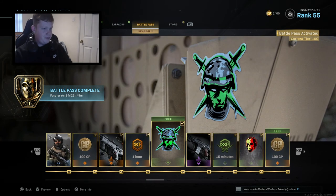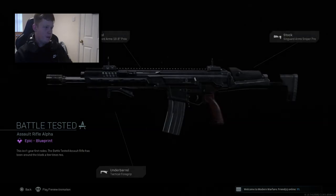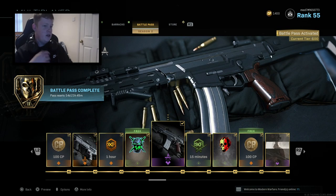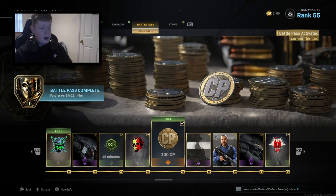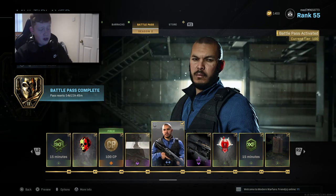100 XP. An emblem — a sticker, should I say. We've got a Battle Tested — I thought this was a new gun. What's this for then? That's the Kilo variant, isn't it? Yeah, that's a Kilo variant — looks pretty decent. 15 minutes of double XP, weapon XP, 100 COD points. A Fog of War calling card. Nothing too special apart from the UMP so far.